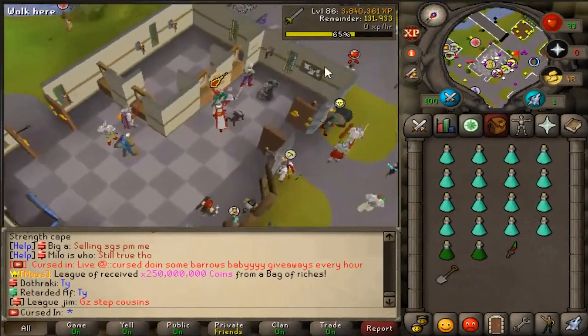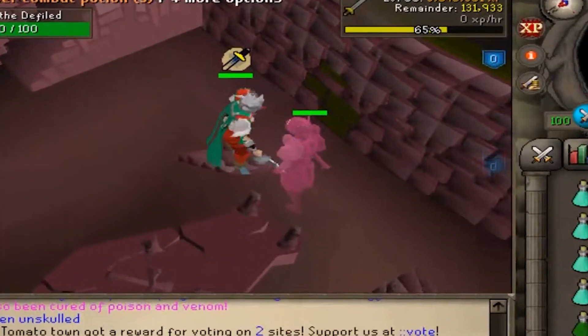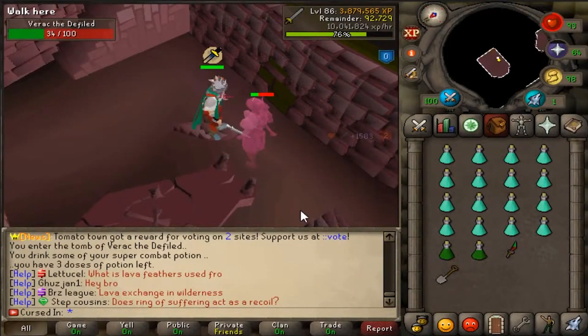Let's do some barrows — we need five runs. Verac, you stand no chance versus the Chaotic Rapier. Oh, maybe he does stand a chance — let's kill this thing first, then we'll play a song.